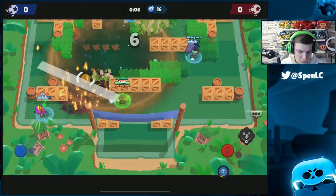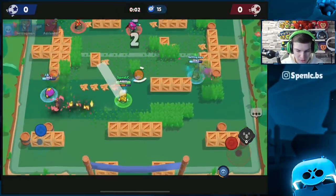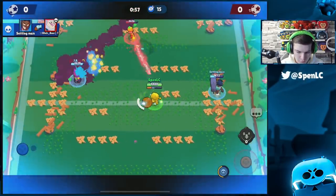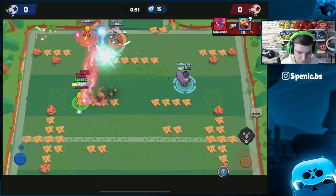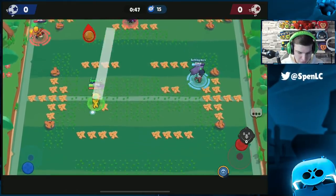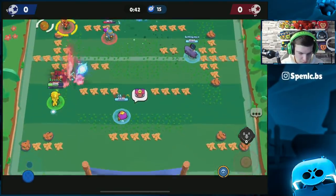It's really map specific — Byron isn't good on every single map. Triple Dribble, for example, is basically a Jesse heaven and Byron just isn't playable there. When pushing Roughs, we weren't using Byron even though he has the best run in the game, because there's so much Jesse around. Amber has also been extremely annoying in this meta.